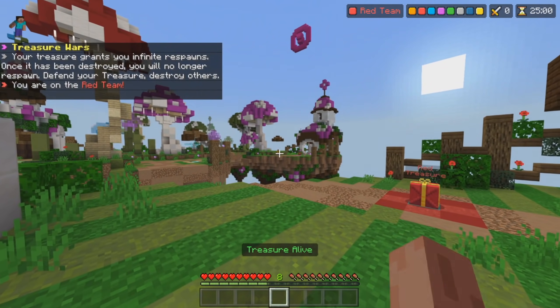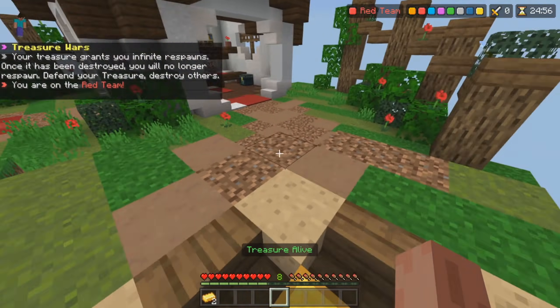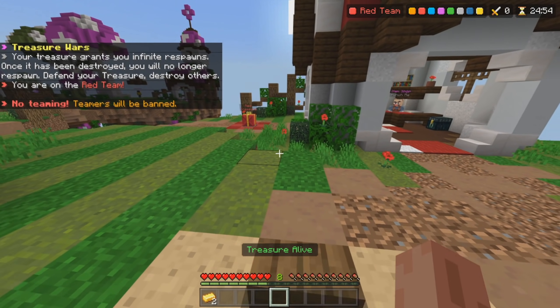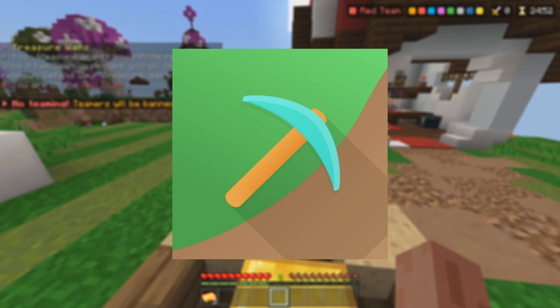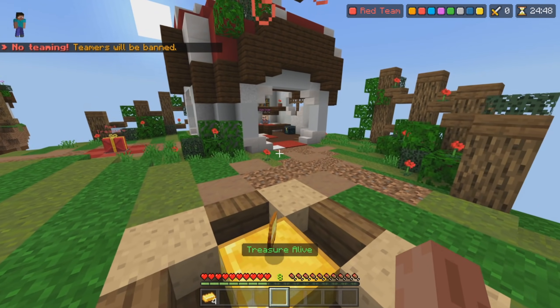And this is probably going to come off as a huge shock — any form of hacked client is not allowed on the Hive. I feel like most of the hackers that I actually run into are using Toolbox. It's for your phone, and it can be super annoying at times.